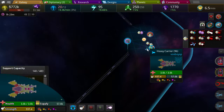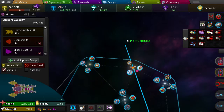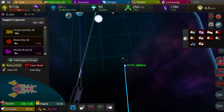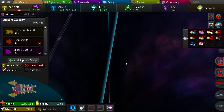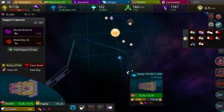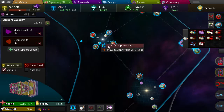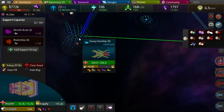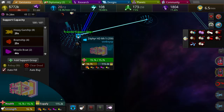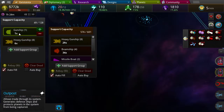What are you guys doing here? I should probably send a ship over to deal with that. It's a 96 to 26. I'll send this — will it do okay? Gets that ship, I wonder.